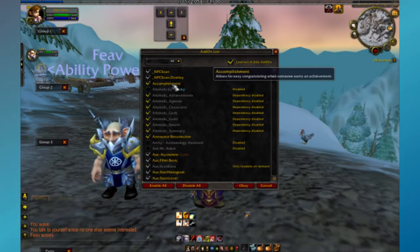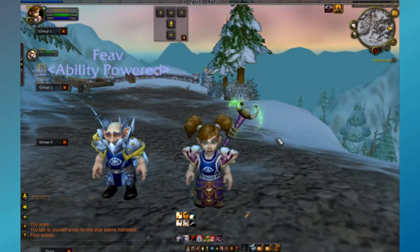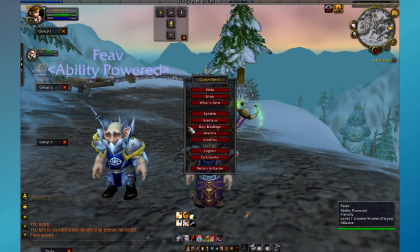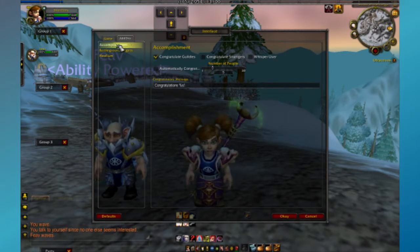Accomplishment does exactly what it says — it allows for easy congratulating when someone earns an achievement. So like I said, you've got it on. Let's look at the settings. Go to Interface, Add-Ons, Accomplishment.